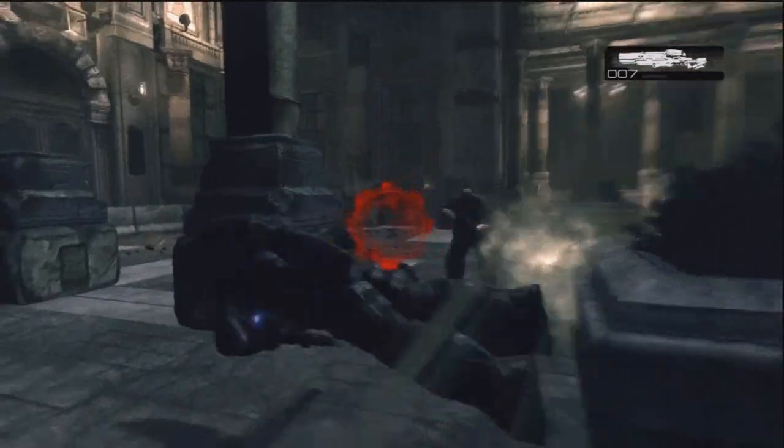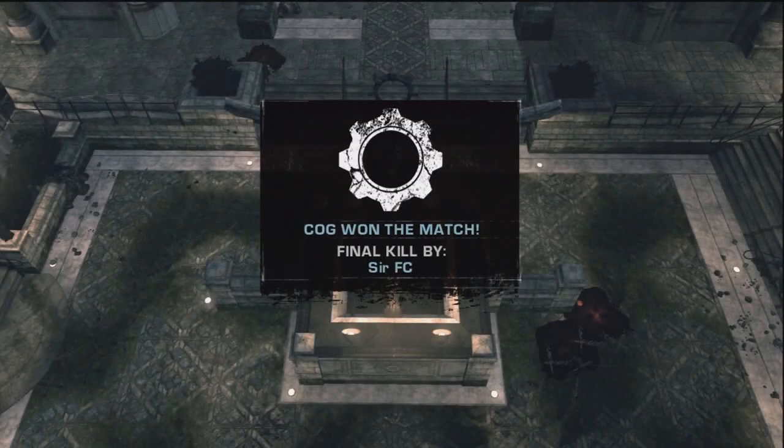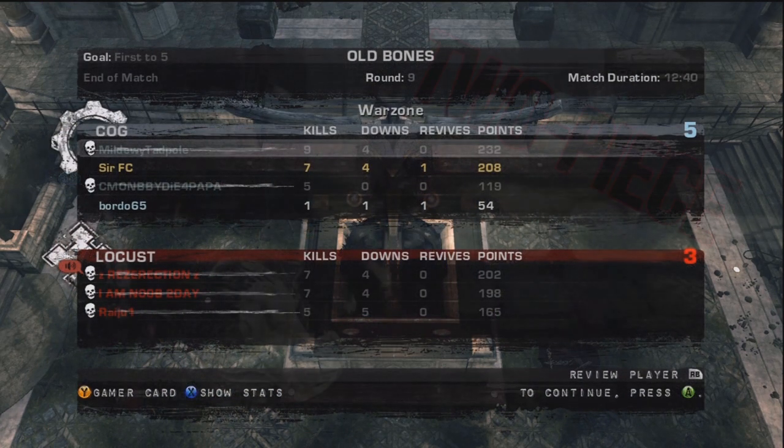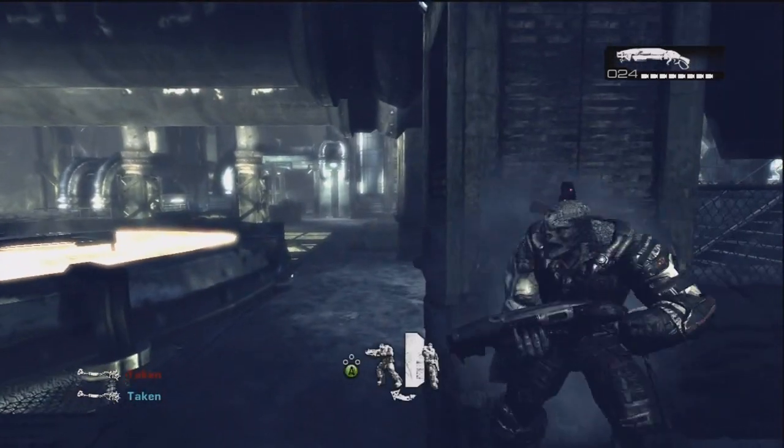On episode one of Tips and Other Stuff with FC, we're going to be talking about a very simple but very effective method of getting kills and helping yourself out when you need it. To me and a lot of people, we call it the two piece. The two piece is a very simple and easy maneuver to pull off.